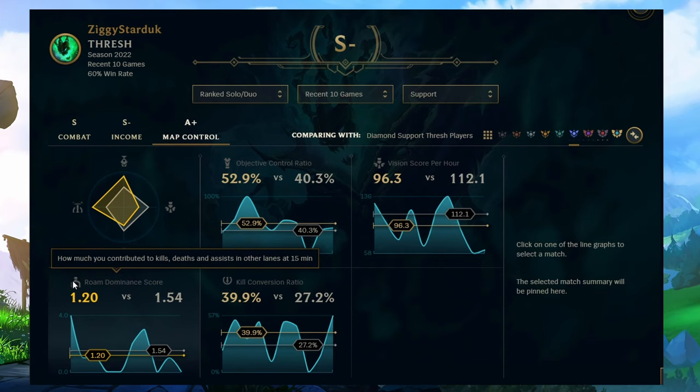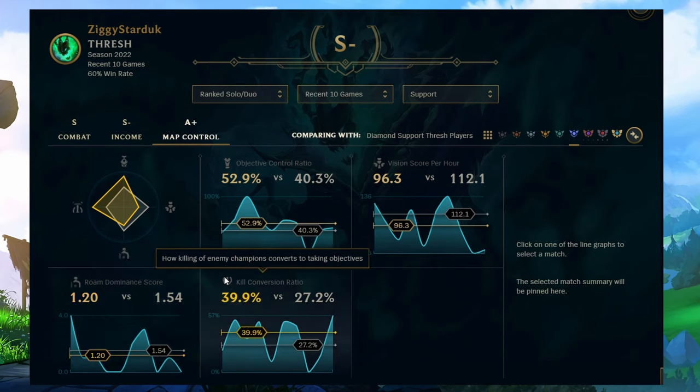You get heavily rewarded for early roams if you're able to get a second lane ahead. And the final stat, which I always emphasize in my videos, is your kill conversion rate — how often you can kill an enemy champion and turn it into a tower, dragon, herald, or baron.